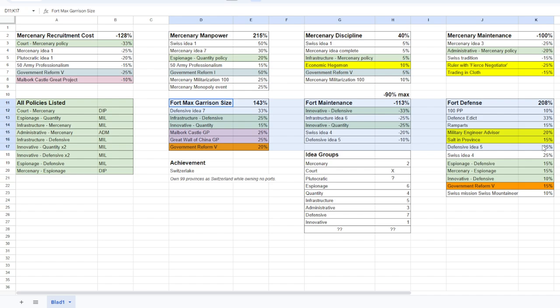That's the second thing I will focus on. We have these idea groups: I will start with Innovative. Innovative has some nice policies for later - fort maintenance, two of them actually, and fort garrison size. There is no mercenary bonus with Innovative, but it's a very good opener, makes your advisors cheaper, and you get more innovation which makes everything cheaper. The second idea group will be Mercenary ideas so we can start getting discipline, maintenance going down, more manpower, and the recruitment costs will go down as well.